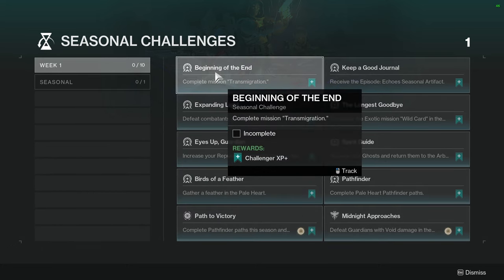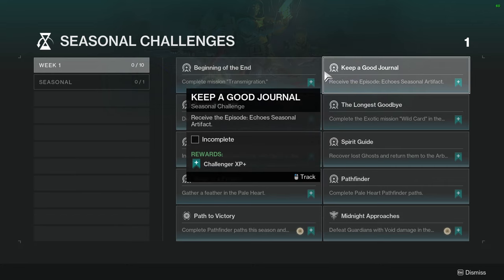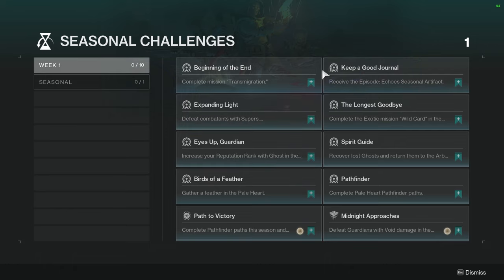Other than that, Beginning of the End — complete mission transmigration. Am I saying that right? Either way, complete the first mission, not hard. It literally drops you in the first mission, or lets you choose what to do. Keep a good journal. Receive the Episode Echo Seasonal Artifact — not hard, it's probably just complete the first mission and do something else.